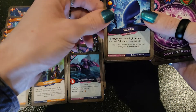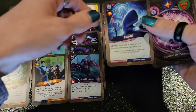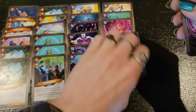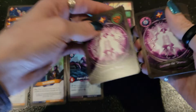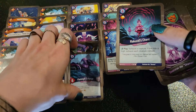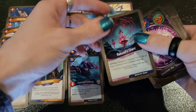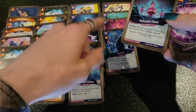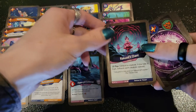Portal — if the tide is high, you can archive Portal; otherwise you raise the tide. A lot of stuff in Unfathomable wants you to have the high tide, so this is a nice one to have. If your opponent isn't trying to keep it from you, it's just value every time you call Unfathomable. Rakuza's Chant — exhaust a creature; if the tide is high, exhaust each creature instead. This can combo pretty well with Call of the Void — it can essentially give you a free kill on anything that's not warded, and you can pull a ward off if you're trying to Maelstrom something.